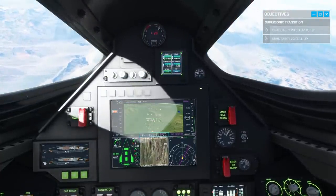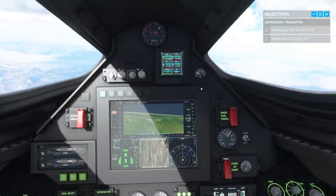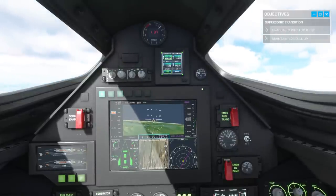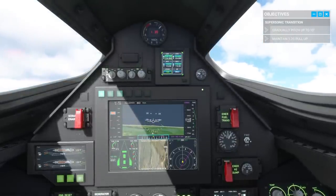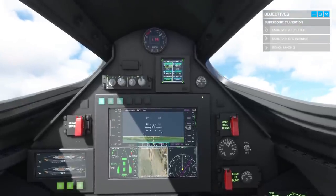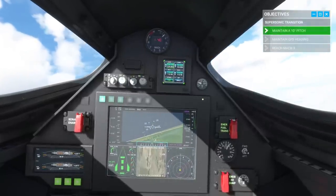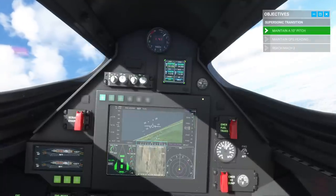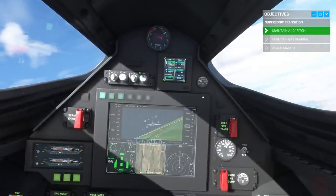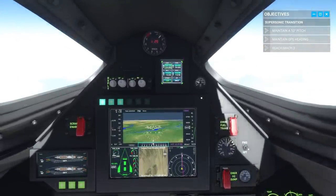I didn't hold it down long enough — I pulled up a little bit too fast. It says maintain 1.2G pull-up and I'm exceeding 1.2Gs, so I'm pulling up too fast. If I had pulled up slower, I think we would have accelerated more. We really needed to get past Mach 2 right there, but I did not. Because we didn't pass Mach 2, we gradually started to lose speed and I had to dip down again.